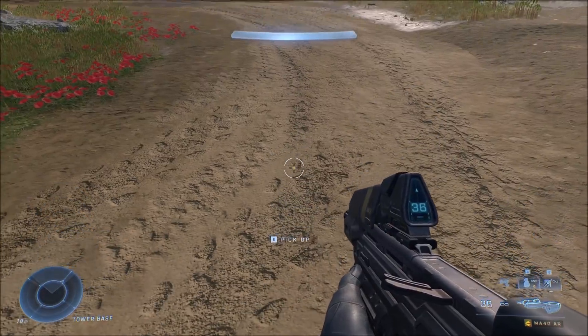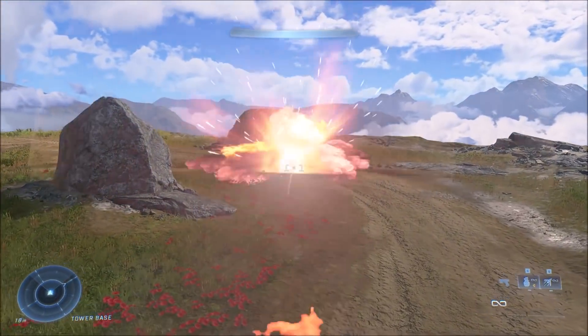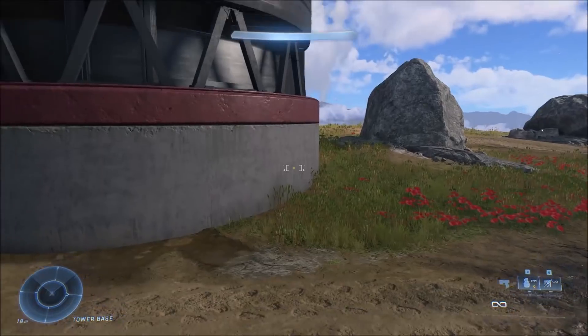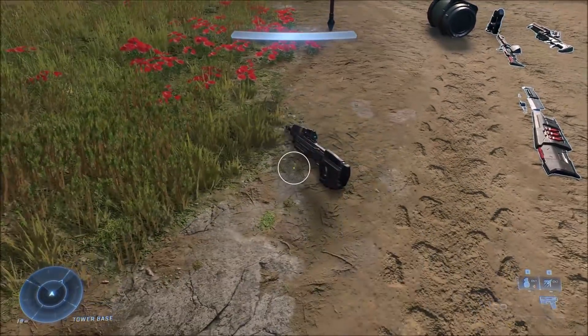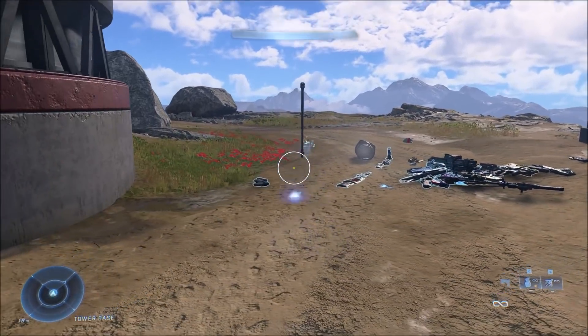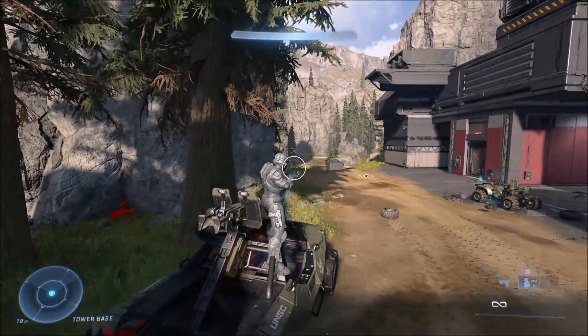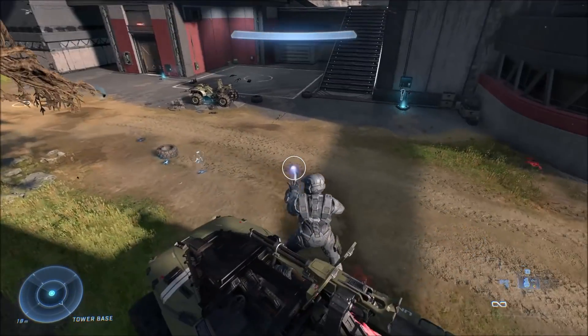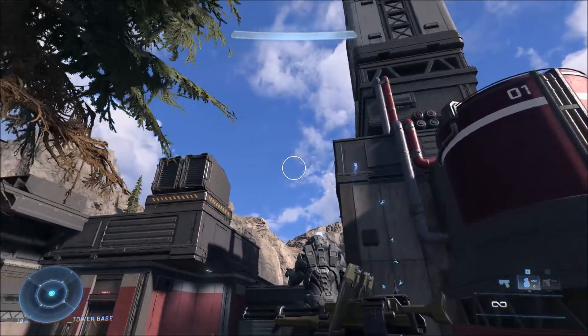This next one is just the tank cannon — I'm showing it because any vehicle with weapons can have those weapons spawned separately. I won't show all of them but I will show the banshee cannon. It's significant because there's no regular covenant banshee anymore in Halo Infinite, and yet the covenant banshee weapons still exist. It fires blue banshee bolts like the older covenant banshees did, even though it has a red effect — those are still in the game.